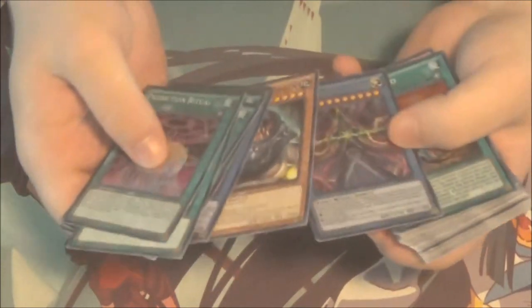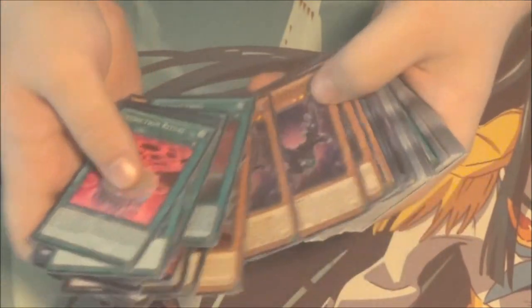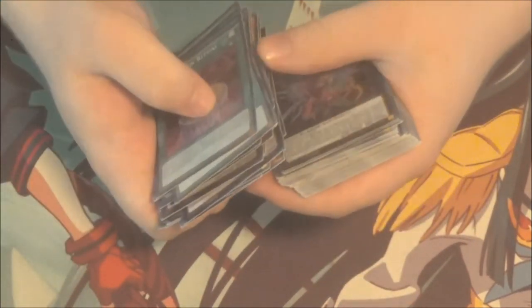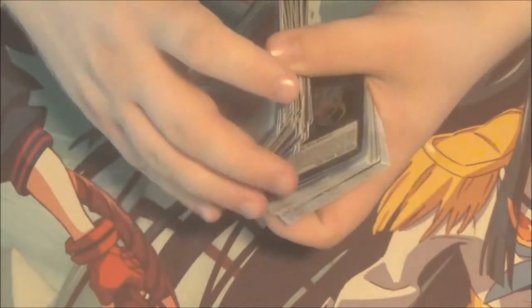We got Prediction Princess stuff — I put it here so I know where it is if I want to try out Prediction Princess Subterrors again. And we got Galaxies, or at least Galaxy Photons, to keep track of them for whenever I do pure Galaxy Photon again after returning from Blue Eyes Galaxy. Then we got Raid Raptors. You'll notice I don't have Force Strix anymore because I sold my Force Strixes a while ago — I really regret that because I freaking love the deck still, but after Links come out the deck is just not going to be as good.